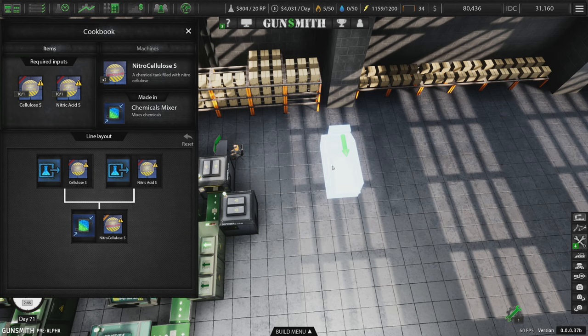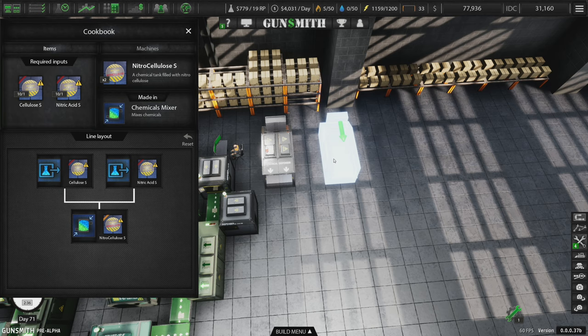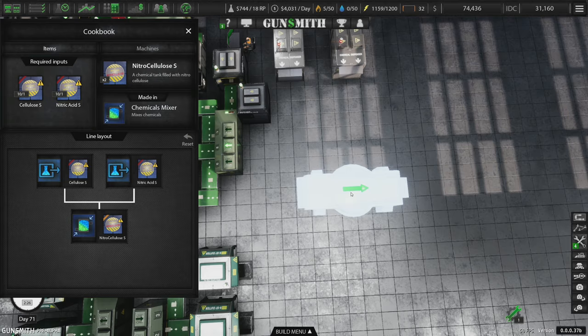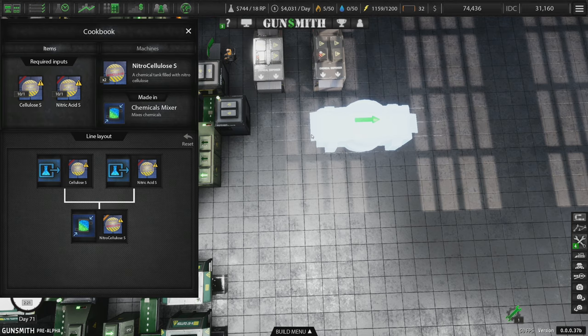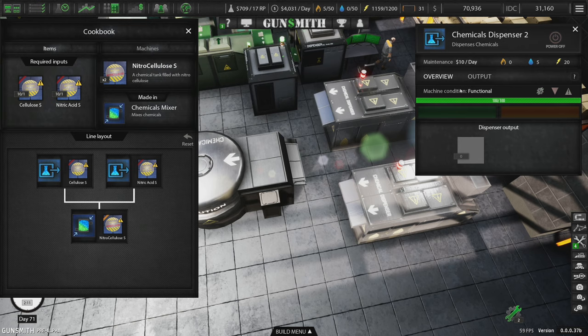So if I'm going to do this, we can just stick a chemical dispenser here, and another chemical dispenser here, and a chemicals mixer, which goes here. That's kind of cool. I'm pretty sure we're going to need a splitter of some kind. Actually, no — they all go in one belt. That's how that works. So we're just going to do this right here — some chemical stuff.